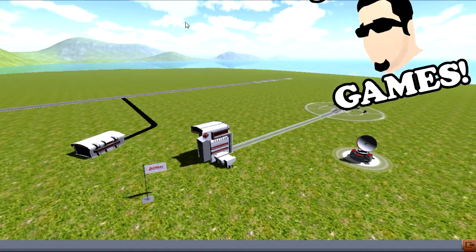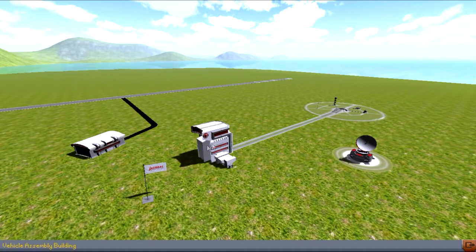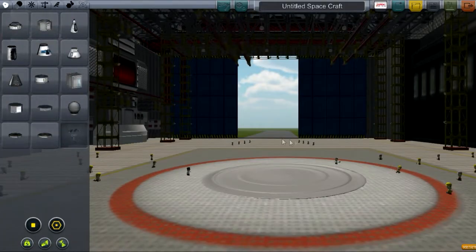Alrighty guys, welcome back to Kerbal Space Program. There's another building here. I've been using this one a lot — this one makes the rocket ships. But this is the space plane hangar. This is where you have to fabricate an airplane. Let's go play in there for a bit, people. It could be kind of fun.